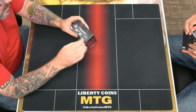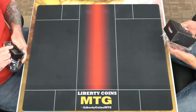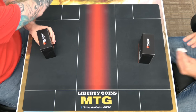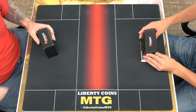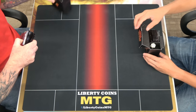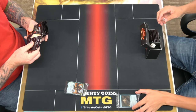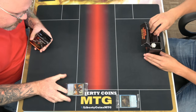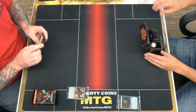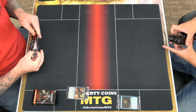We have Innistrad: Midnight Hunt free release and I'm going to use this trash can right here so he doesn't yell at me. Mask of Griselbrand: creature has flying, lifelink, whenever a creature dies you pay X life where X is its power, if you do draw X cards. Not too shabby - we can open some spicy cards today.